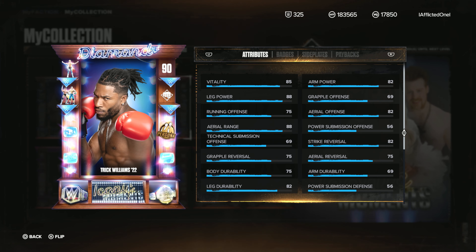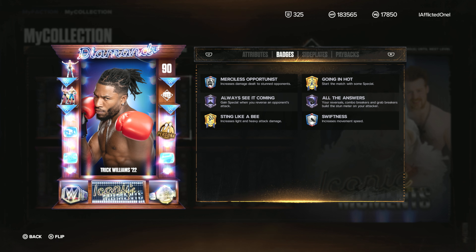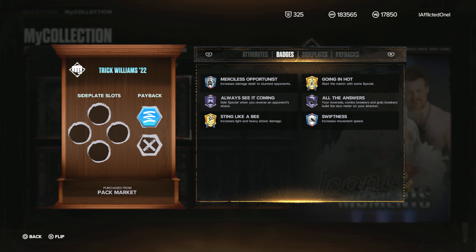Then we have Trick Williams with his boxing gloves on — this one is a persona, at least there's that. I'm assuming the model when you play will have the boxing gloves on. He has Sting Like a Bee Gold, Going in Hot Gold, All the Answers, Always See It Coming, and Merciless. It's missing the full Trinity but it does have the most important parts — Sting Like a Bee and Merciless. Always See It Coming is always a nice addition. Not a bad card at all.